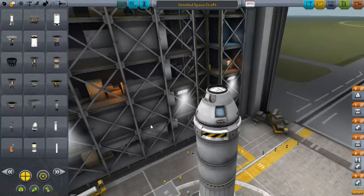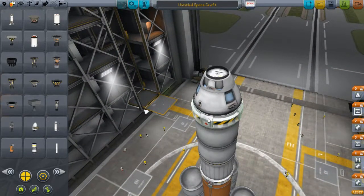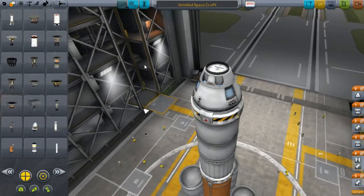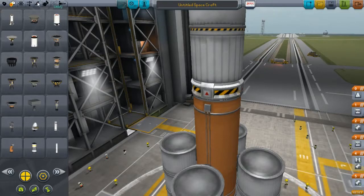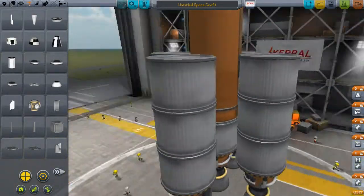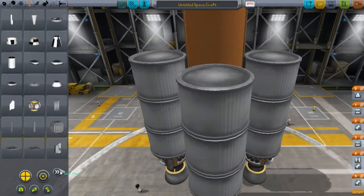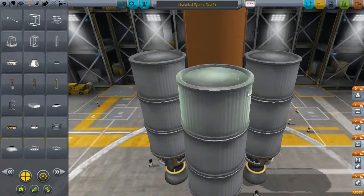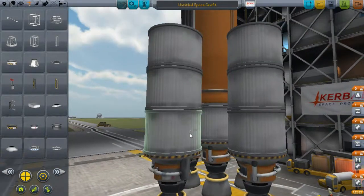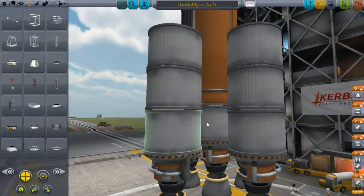Our rocket is set and ready to go besides a few things: the parachute, the recovery system, and stability. By stability I don't mean we need fins — we've got thrust vectoring. What I mean is these things won't collapse on launch because they tend to wobble during high-powered launches when nothing is supporting the structure. That's why we'll add struts — the EAS-4 strut connector. Attach these at the bottom part of the rocket where it wobbles the most, and set your symmetry mode to four. You should already know about the symmetry system before watching this tutorial.